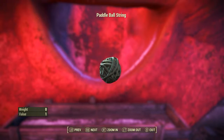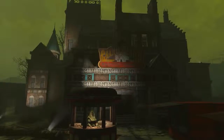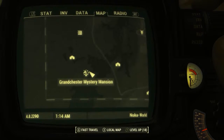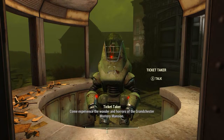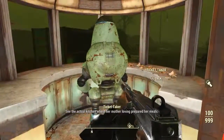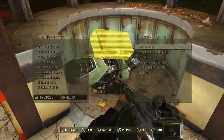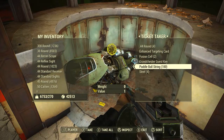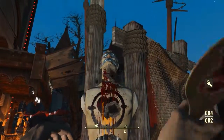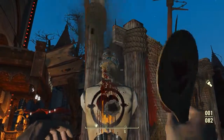Paddle Ball string - a weight of 0 and a value of 1. There is one other one-off way to get Paddle Ball string. Come to the Grand Chester Mystery Mansion, which on the Pip-Boy map can be found in the very southwestern region of the Nuka World DLC. Out the front, go to the Ticket Taker - a uniquely named Protectron. Simply kill the Ticket Taker, and for reasons completely unbeknownst to myself, the Ticket Taker of a Haunted Mansion happens to be carrying 100 Paddle Ball string.